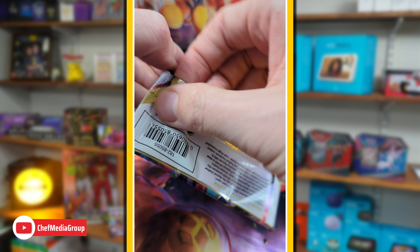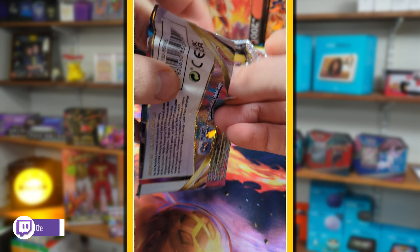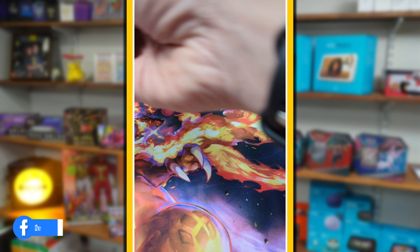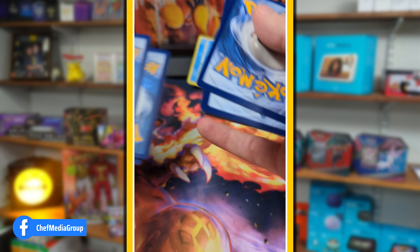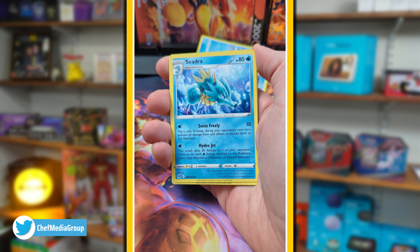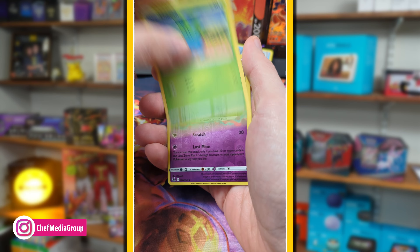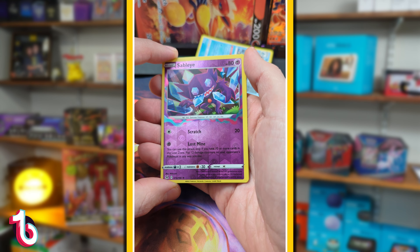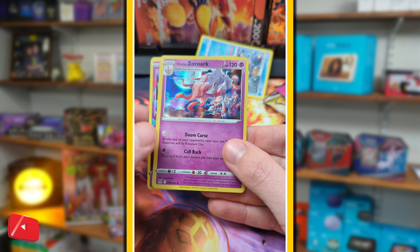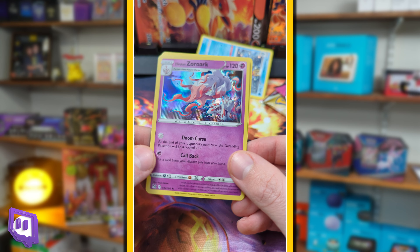Our second and last Lost Origin pack out of this box. Aerodactyl V, Pikachu - I choose you as always, but you never seem to choose me. Seedra, Jinx, Poliwag, Oddish. Double rare again into a Suian Zorark rare holo. Not bad.